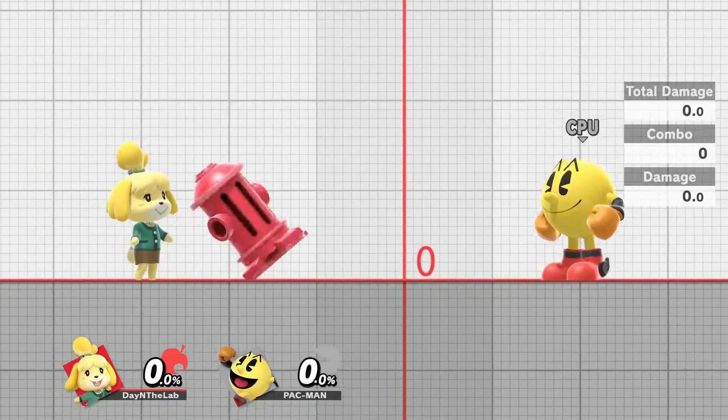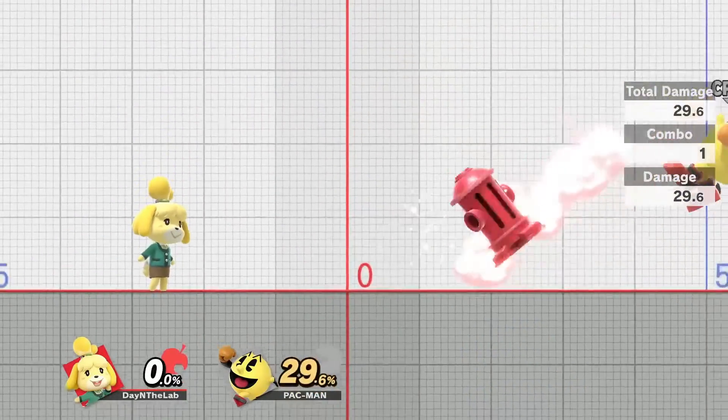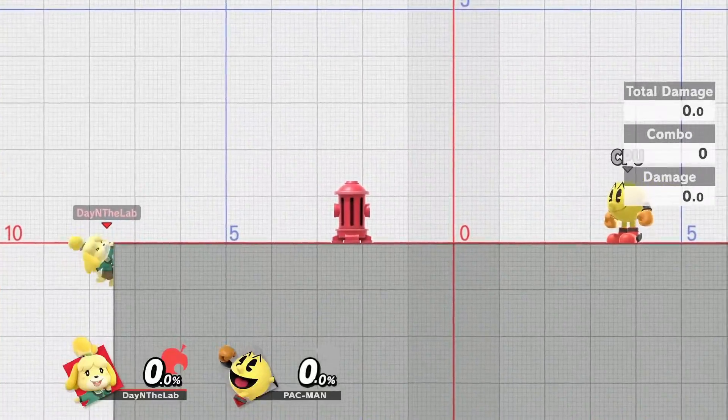Isabelle can make the hydrant airborne with up smash, forward smash, and down tilt in one hit. I've noticed sometimes up smash can be a little janky, but for the most part, if you hit both hits, you will send it upward.